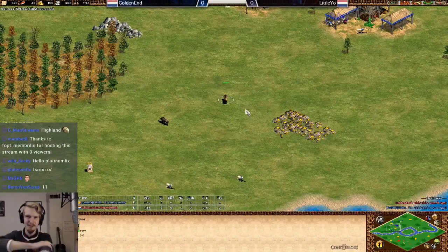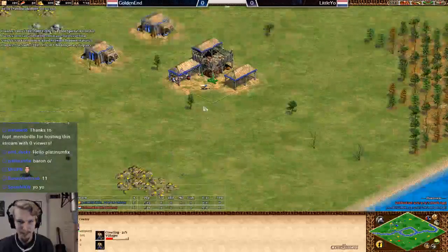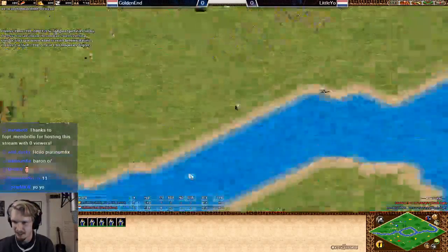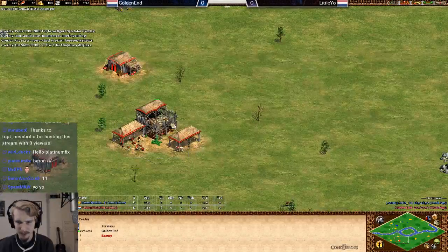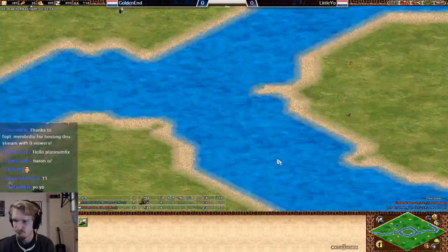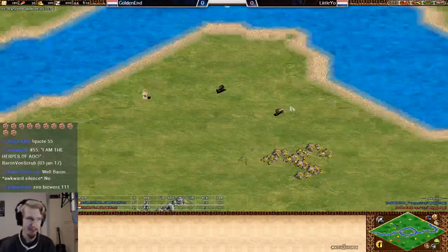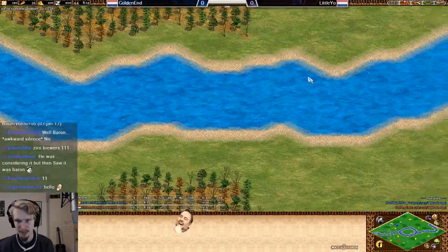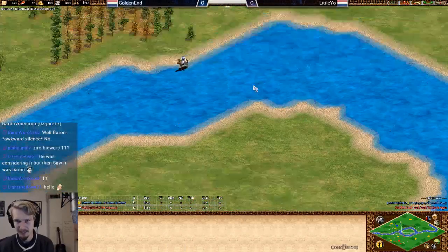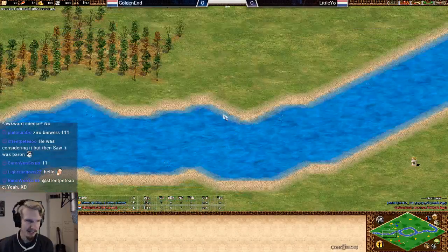Welcome to one of the first games of the Dutch 1v1 Cup. We've got Lydio versus Golden Ant. A map like this can be a stalemate sometimes — depends on how the players go about it. If both go water it can be a really bad stalemate, but I suppose we'll see some landing action.